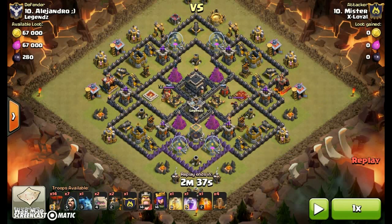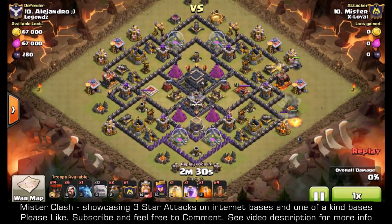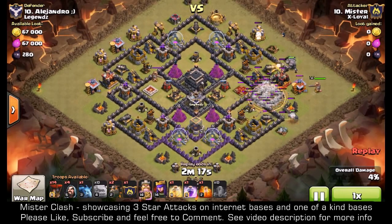Here we are watching the replay. The first column goes down, the second column goes down, followed by my funnel-creating wizards to clean the trash. Once they've cleaned the trash they'll move into the cannons to take the cannons out. Then I drop the earthquake spell and the Barbarian King.